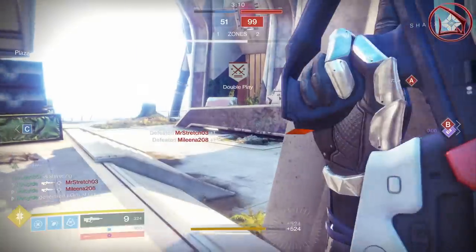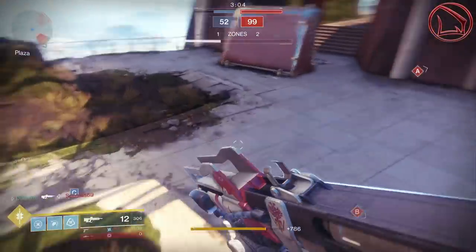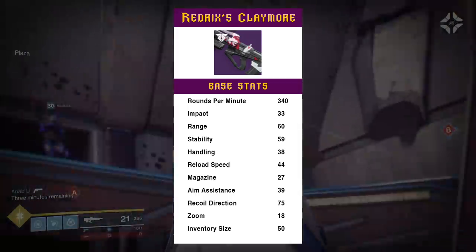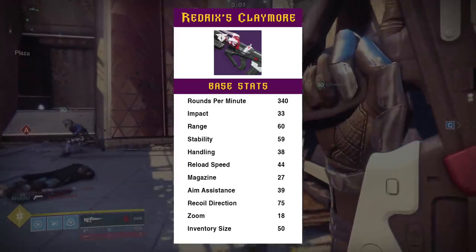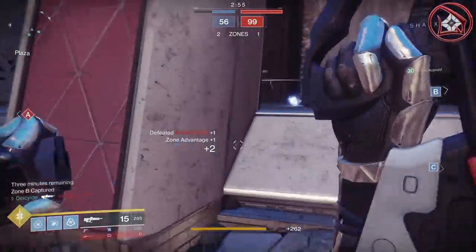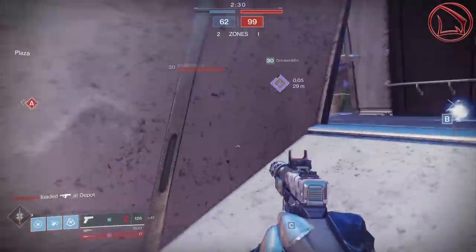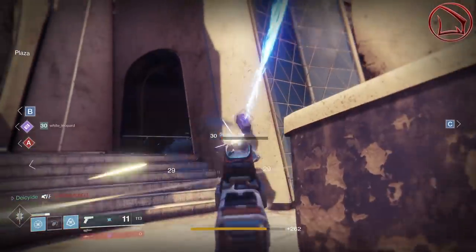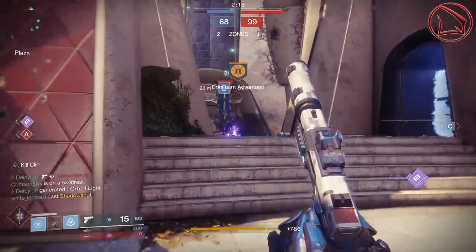Once you get the hang of that shot rhythm, you're going to be proccing Desperado and Outlaw very frequently — and with that comes obliterating Guardians. The real downfalls are handling speed at only 38/100 and reload speed at only 44. Reload speed isn't too much of a concern since Outlaw gives you an instantaneous reload anyway. The real issue is handling, so for a masterwork I'd go for handling — greatly increasing aim-down-sights speed — or alternatively range, which also increases aim assistance and reduces damage falloff at longer distances.